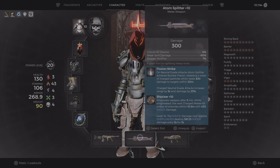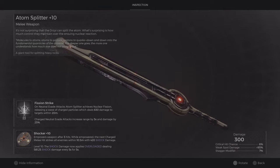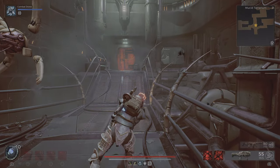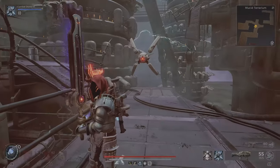It puts a shotgun mutator on it, but you can put on any mutator. It's a really cool looking weapon. You want to just evade and then charge attack, or evade and normal attack. That's how to do it.